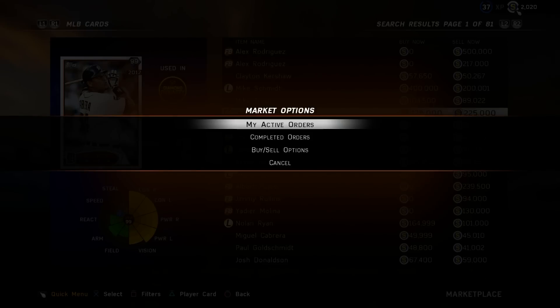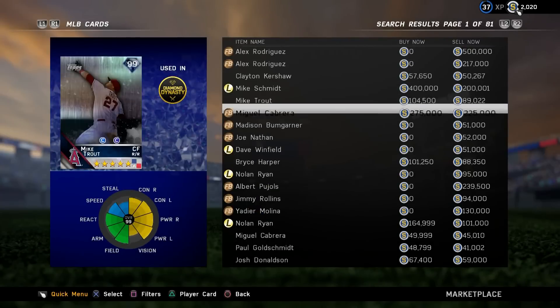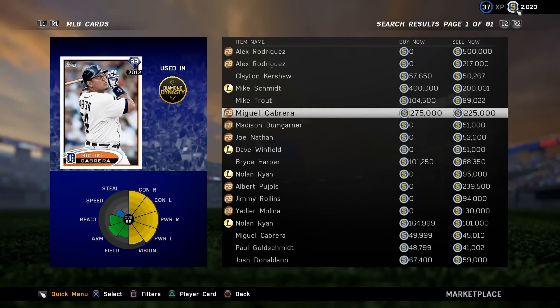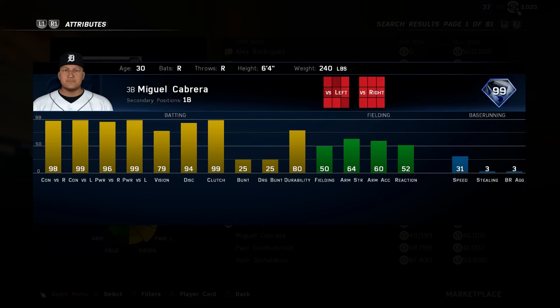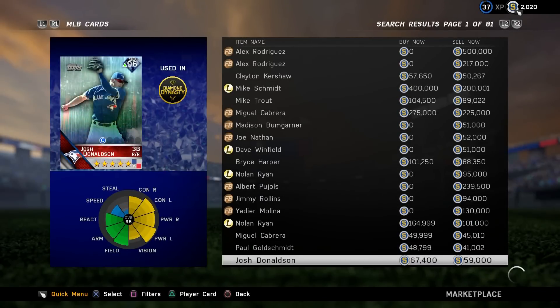First up, this 99 2012 edition Miguel Cabrera flashback card — look at the stats on this card, it's absolutely crazy. Currently one up for 275k, there's a sell now price for 225k. If you pull this card it's 225,000 stubs. Look at the numbers: 99 and 98 contact, 96 and 99 power, 99 clutch, 79 plate vision. Amazing card. Look at his hot and cold zones — it's all red. Incredible card.